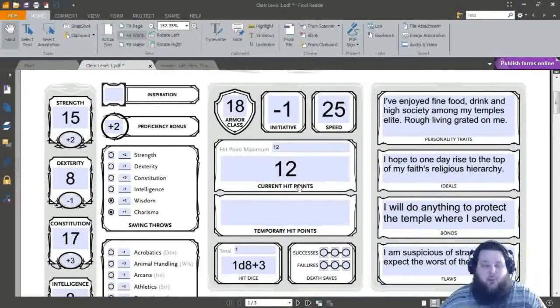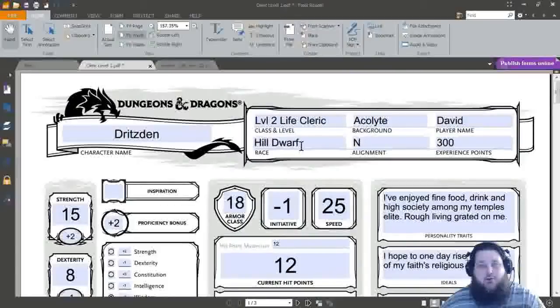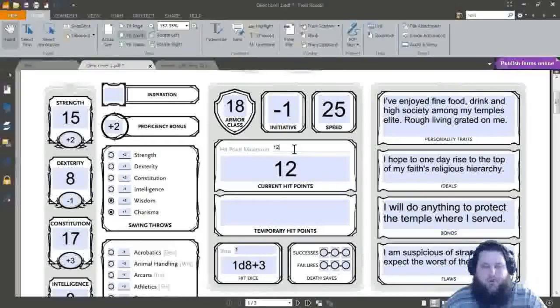Let's go ahead and change our hit points. Your DM can do one of two things: make you roll 1d8, because clerics get a d8, or you can take the static 5. In my games, I allow players to either roll the d8 or take the flat 5. We're going to take the 5 plus the 3 from our CON. Don't forget we also get an additional plus 1 hit point per level for being a Hildwarf. So we get 9 hit points per level, giving us a total of 21 hit points at Level 2.